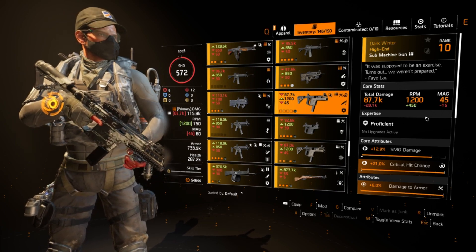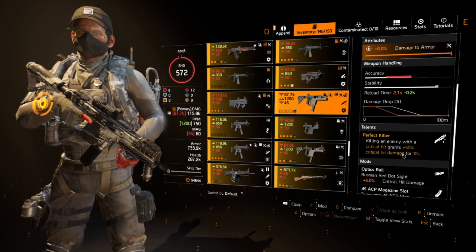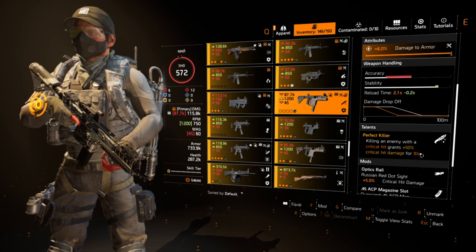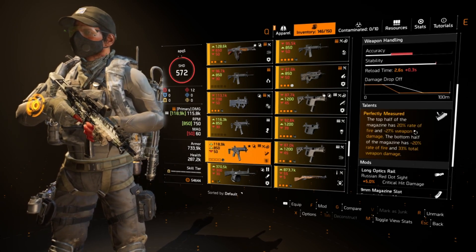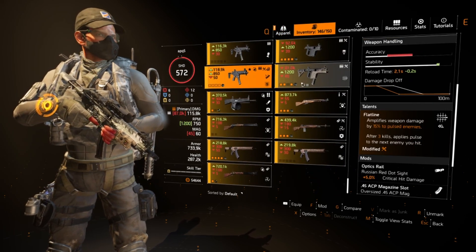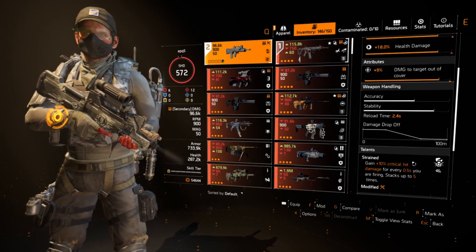Other options include the Dark Winter, which is really strong. I believe it was added to the regular loot pool so you don't have to farm named item caches, Conflict, or the Dark Zone. With its talent Perfect Killer — killing an enemy with a critical hit — you'll already have super-high crit chance with this build, so you'll easily cap out at 60%. You get 50% critical hit damage for 10 seconds. If someone gets super close, you can use the Dark Winter or The Apartment, which has Perfectly Measured for an even faster rate of fire. The weapon damage decrease doesn't matter much on an all-red build — you're killing people super fast anyway. I'm personally running the FAMAS with Strained; Optimus is also a really good option.